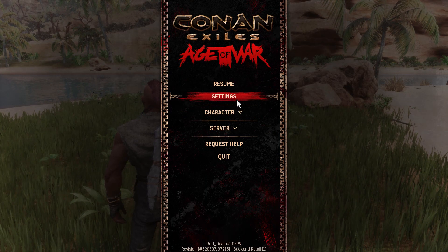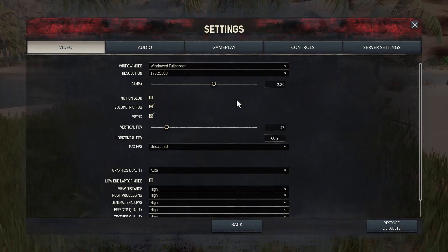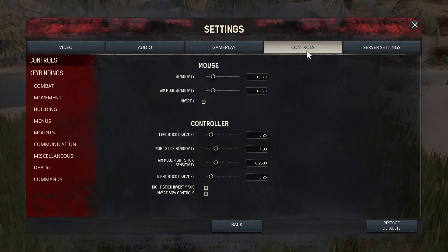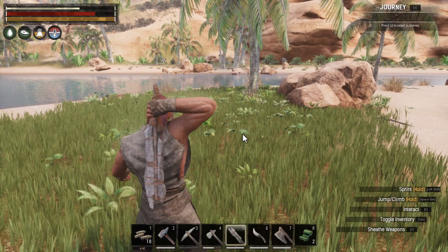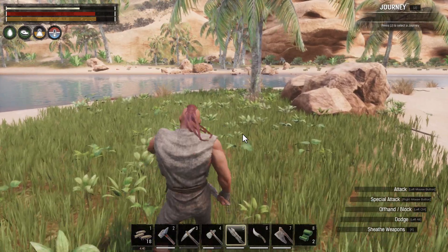As a reminder, you can go to your Settings and Controls — they actually have a Combat section, and this is really helpful as an early player. Light attack is left mouse, heavy attack is right mouse, you've got your block, your dodge, your wield, and your kick.